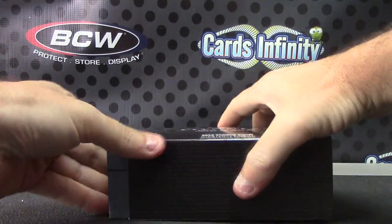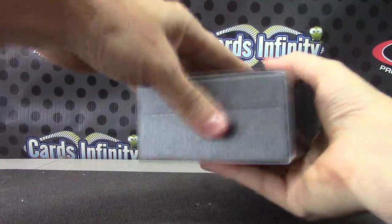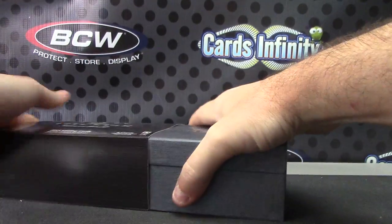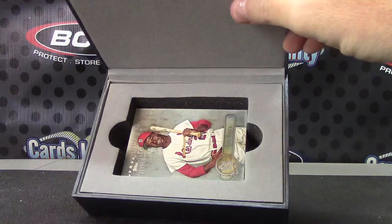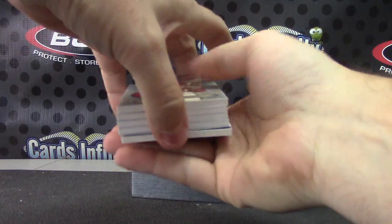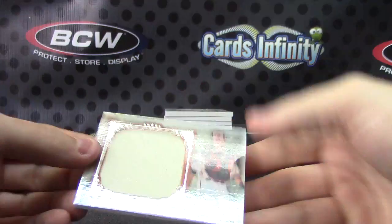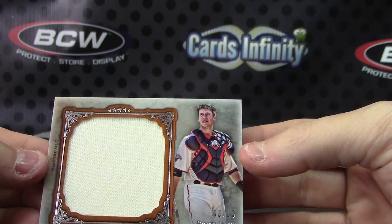I don't know why these do not slide out for me. There we go. Maybe I'm going against the grain. This one's missing cards — probably has a redemption. And it does. We'll just leave the redemption for last. The jersey card is Buster Posey, that one's 8 of 15.